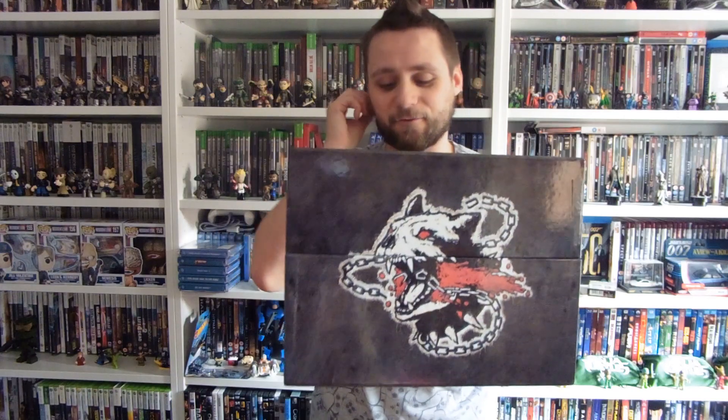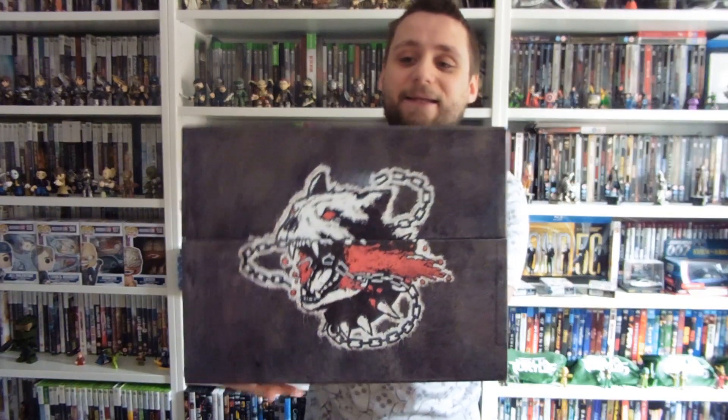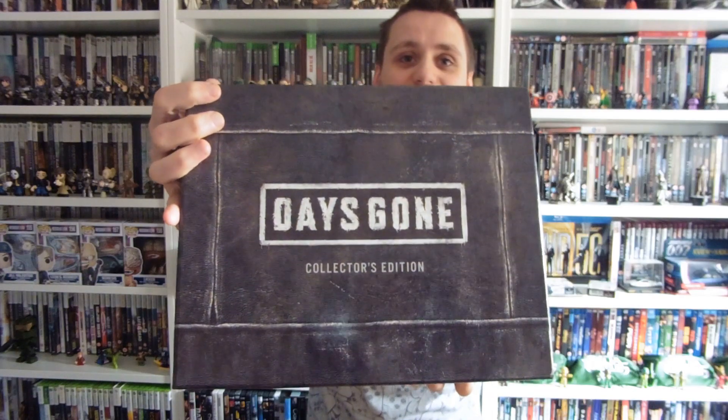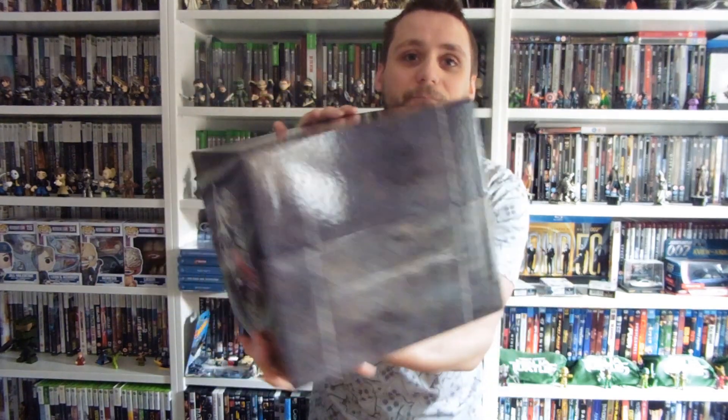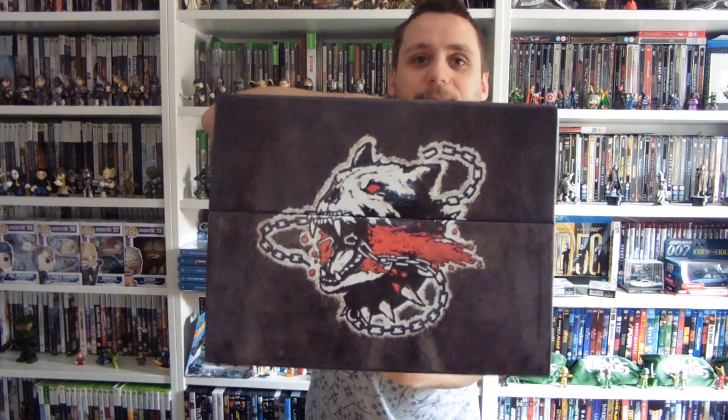Inside the slip box is the kind of main box, if you like - the crate - and this is again really, really nice. So the main logo front and back, nothing on the bottom, and the main insignia on the top. So we're going to crack this open.